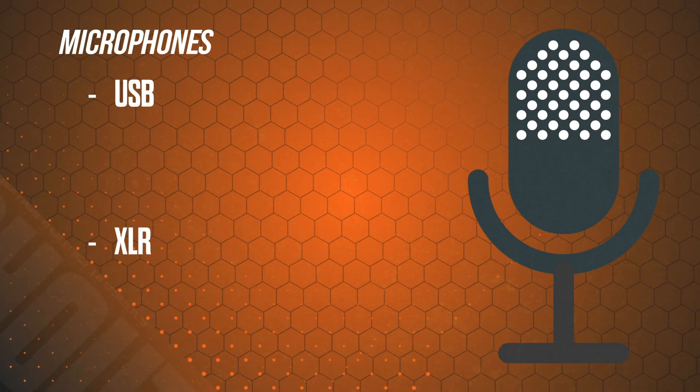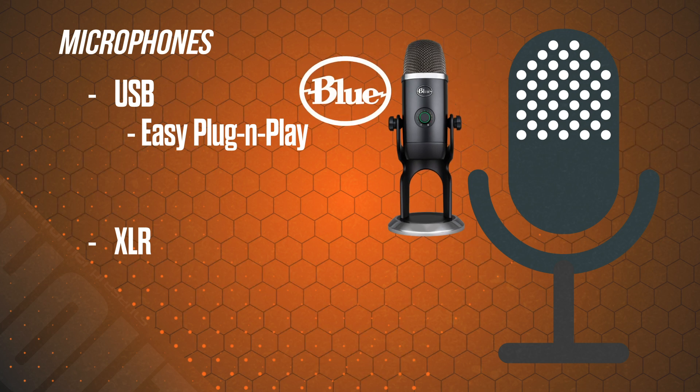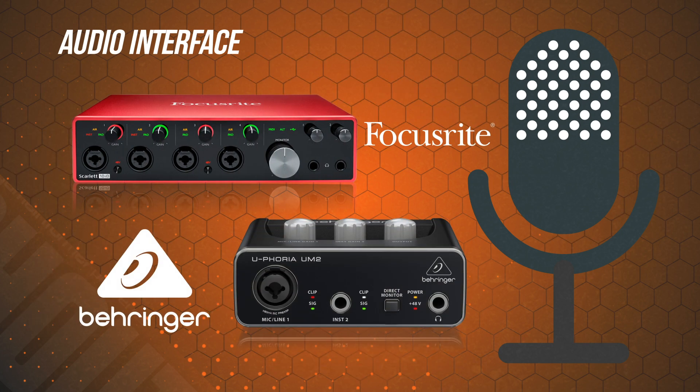Now let's talk about mics. Chances are you already have a headset with a built-in mic, but I strongly recommend getting a separate mic because the ones attached to headsets tend not to be the best sound quality. You can go the USB or XLR route and both have their advantages. USB mics are really easy to plug and play — I always love to suggest the Blue brand of microphones if you want to go this route. XLR mics take a little more setup but have way more high-end options and overall tend to give you better sound quality. However they usually require the use of an additional piece of equipment called an audio interface. Focusrite and Behringer are two popular brands to look at if you want to go this route.